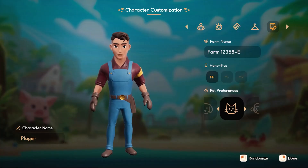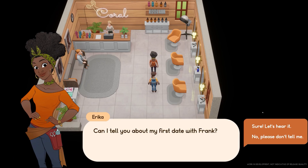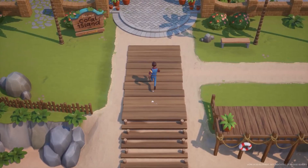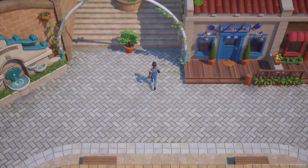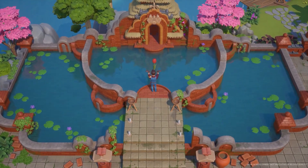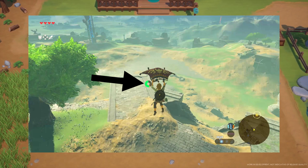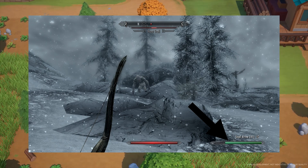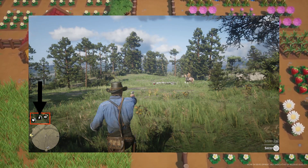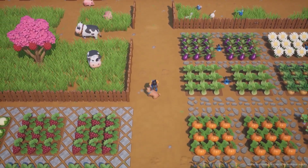Once the player runs out of energy, the game will bring the player back home the next day. There are several ways to increase energy: the player can eat consumable items such as food and raw food ingredients, level up to reduce energy used, or sleep to the next day to fully restore energy. A lot of games call this stamina — it reduces when you do hard activities like fighting, mining, or farming, and once it hits zero you'll need to sleep or eat.